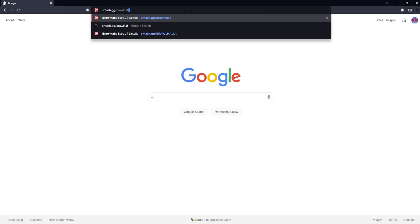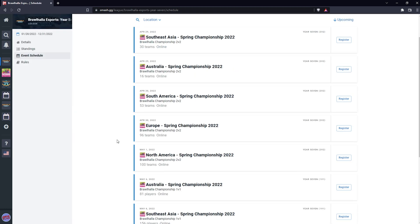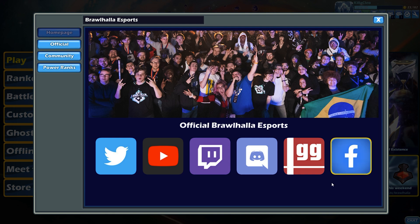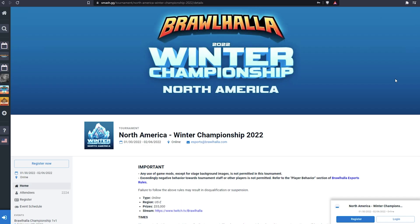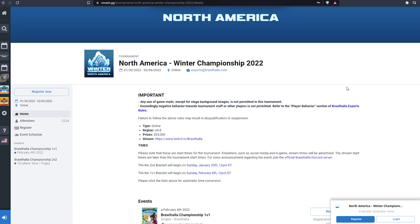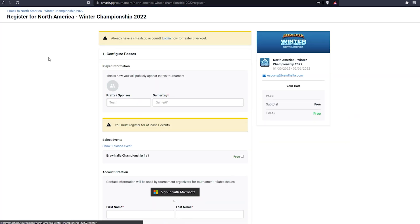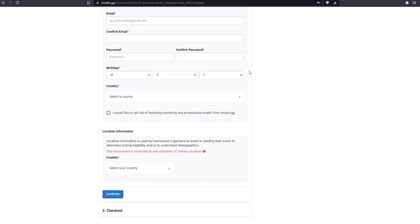To sign up for tournaments, you're going to go to smash.gg/brawlhalla, or how I like to do it is through the game itself. Click the bottom right button that'll open a new tab, hit the official button, and find the tournament you want to sign up for. This will open up smash.gg with the exact tournament you want. Hit register now and fill out the form with your information. Make sure you're filling out all your information correctly, and after checking out you'll receive a confirmation email knowing that you've registered.